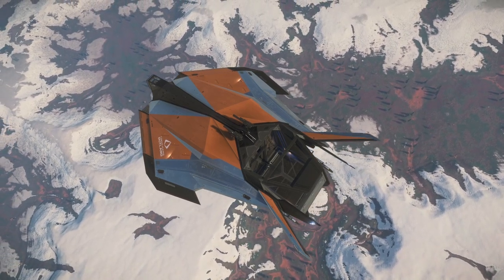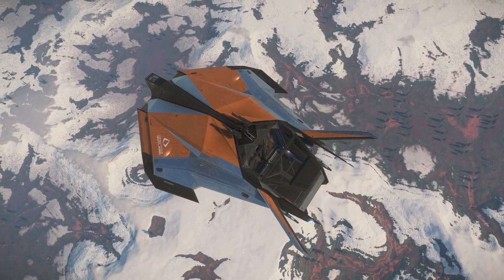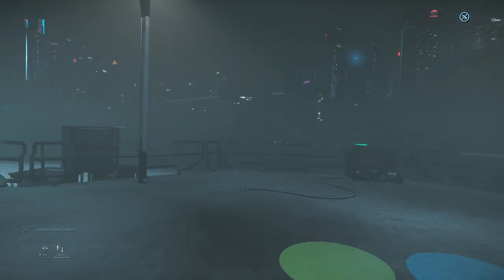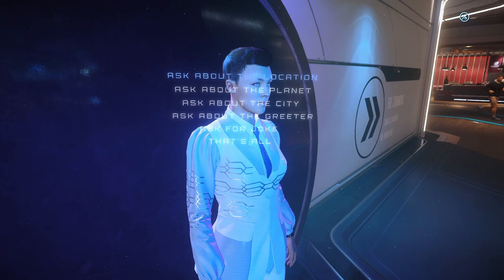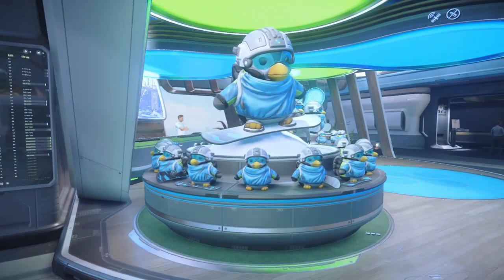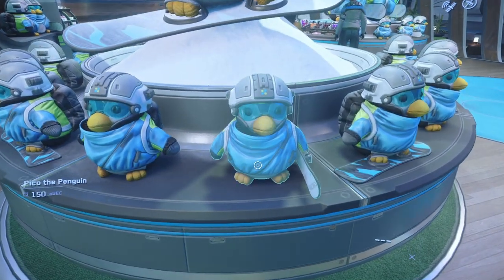On the far reaches of the Stanton system, there lies a winter wonderland. The result of terraforming gone wrong, Stanton 4 — Microtech — is the hub of technology and innovation in the Stanton system, not to mention the home of adorable mascot, Pico the Penguin.